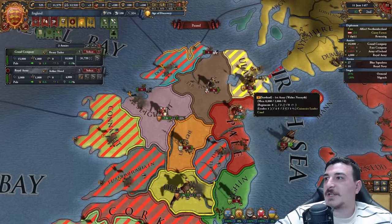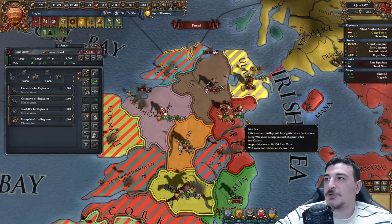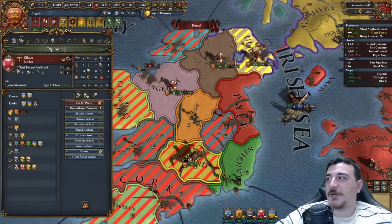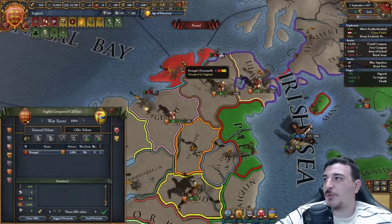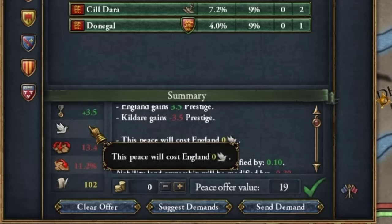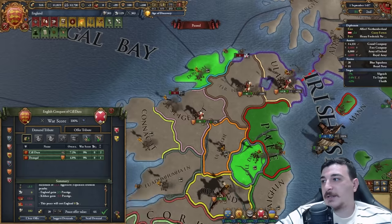There we go, boys — Scotland done. I think I should start actually peacing out nations here. I'm actually going to peace out from the war leader so I don't have to pay any more diplo points for this.